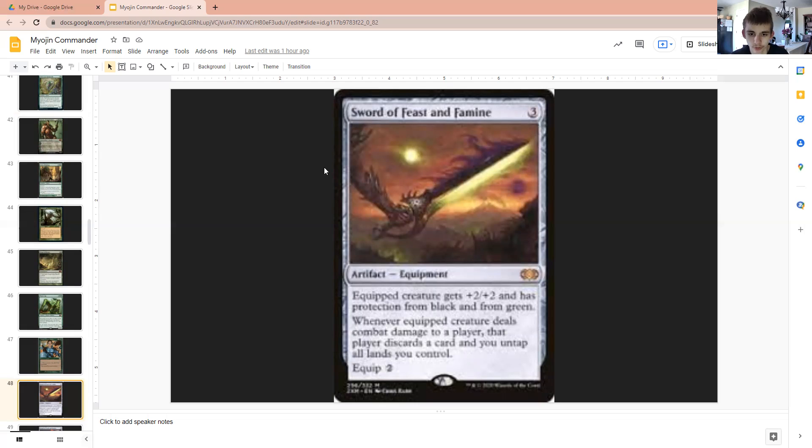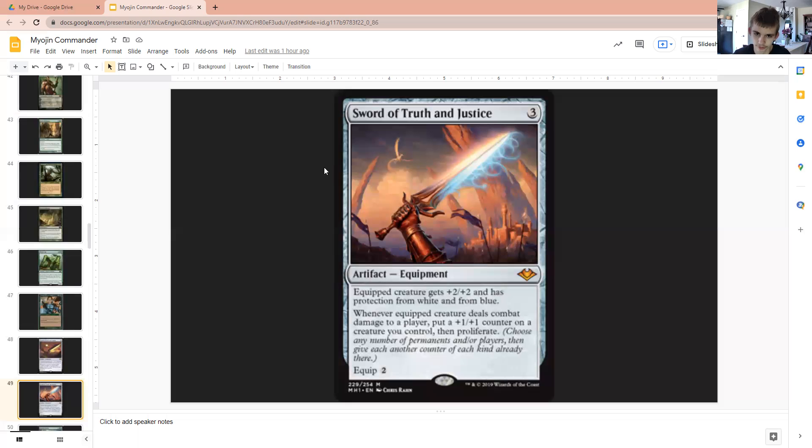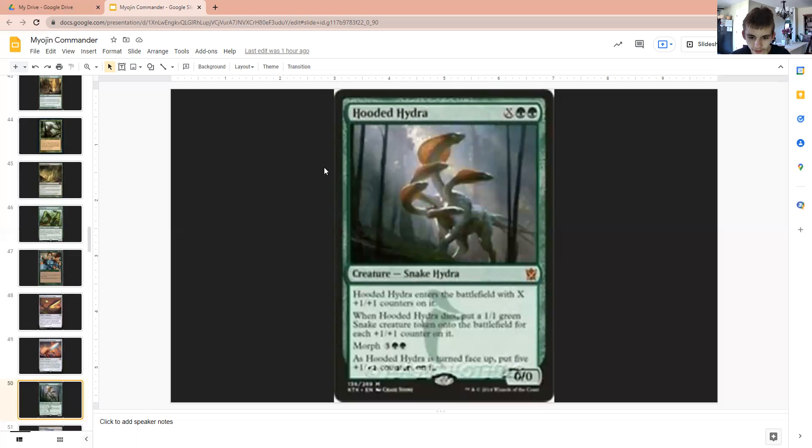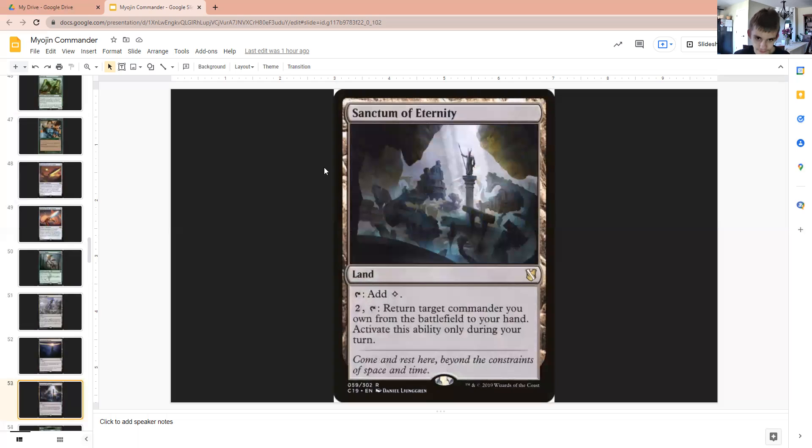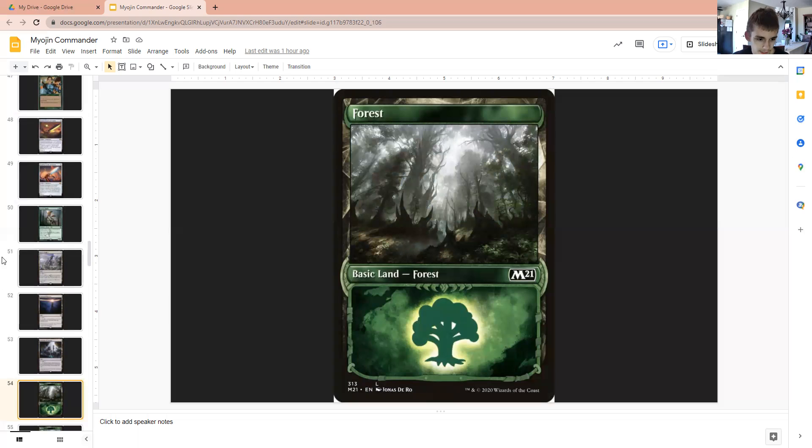Sword of Feast and Famine — you all know the deal. Sword of Truth and Justice — all you have to do is read it to find out what it's about. Hooded Hydra will just create an army since you can add counters to it — eight specifically. This is another X-spell, so if you have a lot of mana lying around, there's something to use it for. Carnage Bastion, proliferate, Command Beacon, same with Sanctum. And then we have 47 basic Forests.